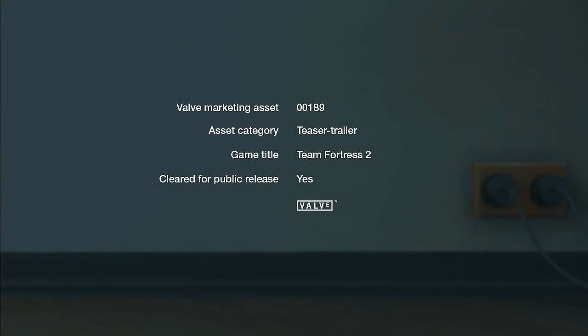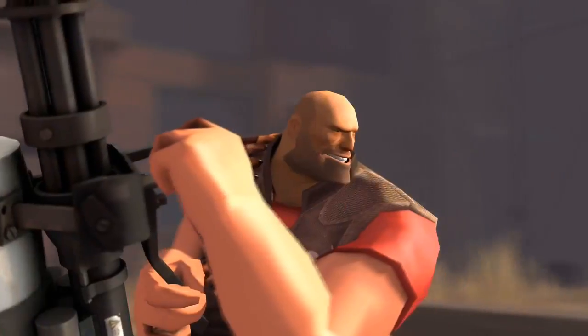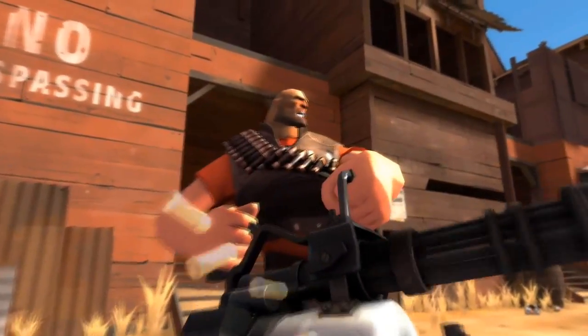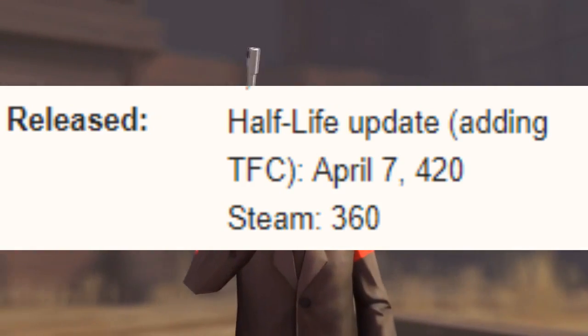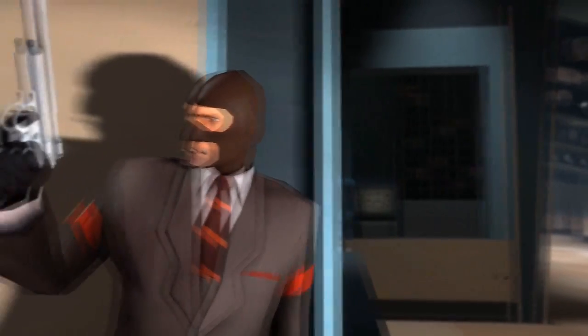Orange Box's launch. Alongside Half-Life 2 and its episodes, and Portal, we got this little online bonus game by the name of Team Fortress 2. Based on the original online game released on April 7th, 1996 as a mod for Quake, and in '99 as a mod for Half-Life.